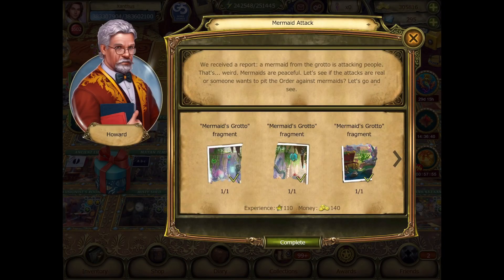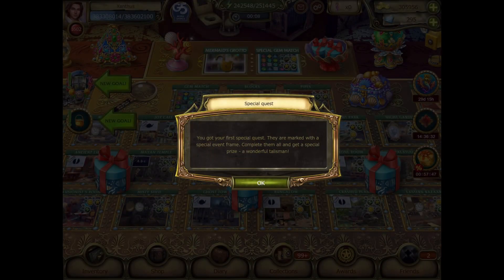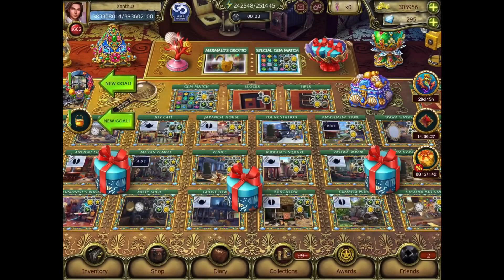Mermaid attack. Special quests are up at the top left with the fancy border. We all know that. Quick picture of that.